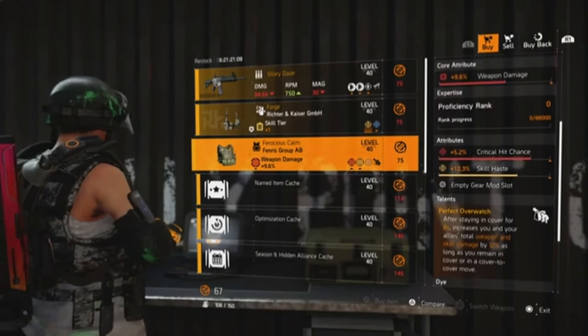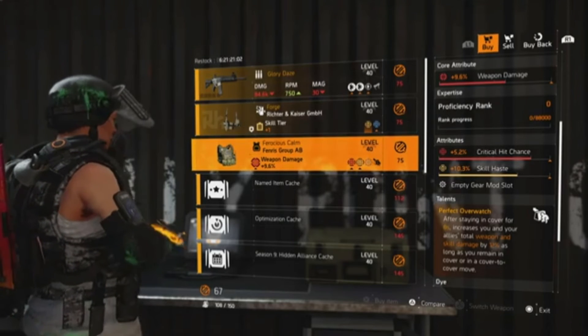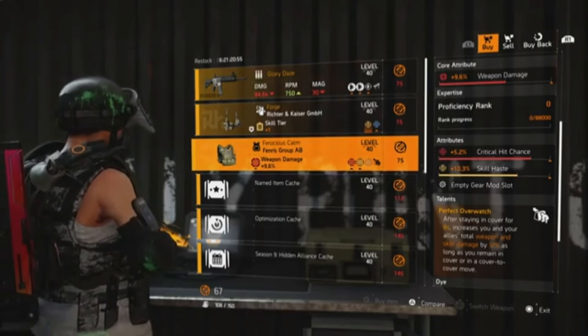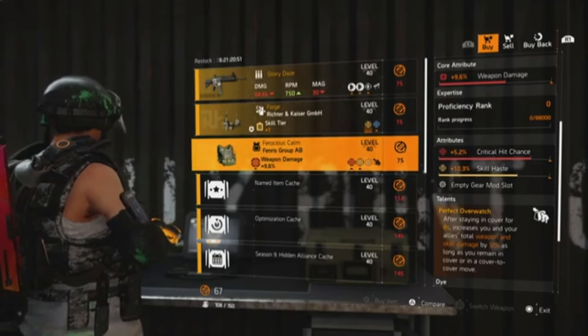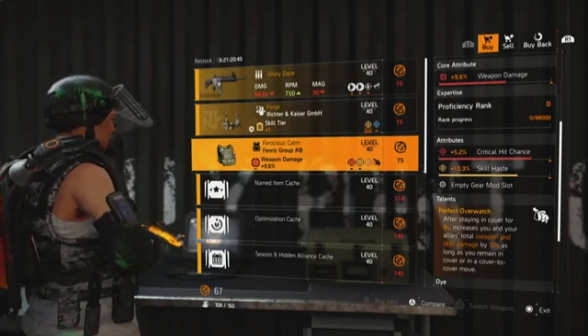Those are the three items I believe are worth checking out this week: the Apartment at DZ South, the Carbine 7 at the White House Vendor, and the Ferocious Calm here at Countdown. Do a couple of runs of Countdown and you'll have 75 credits — easy enough to get a couple of these.